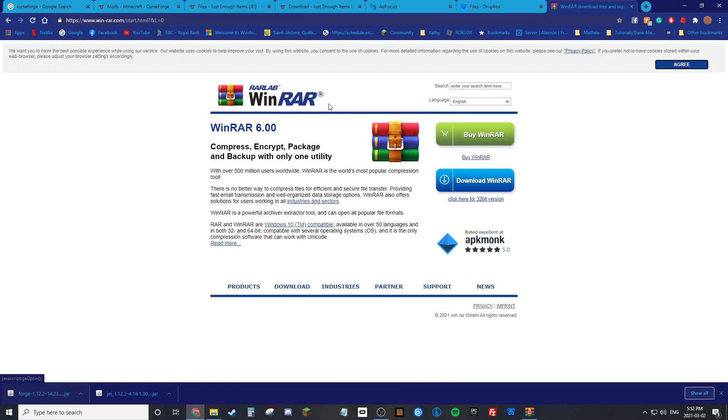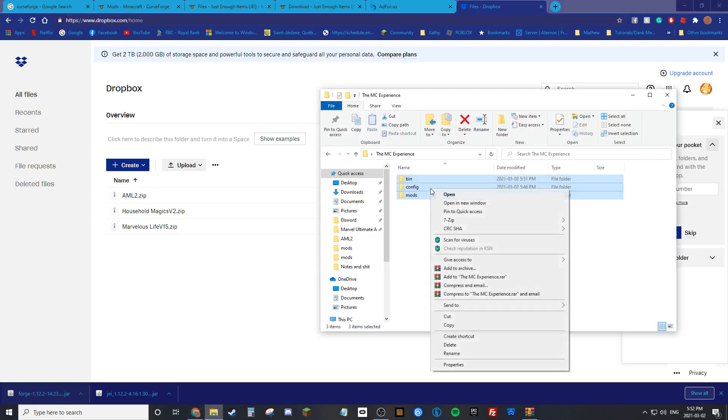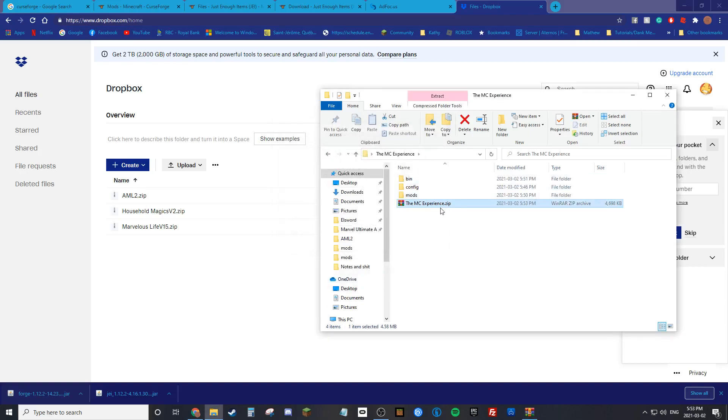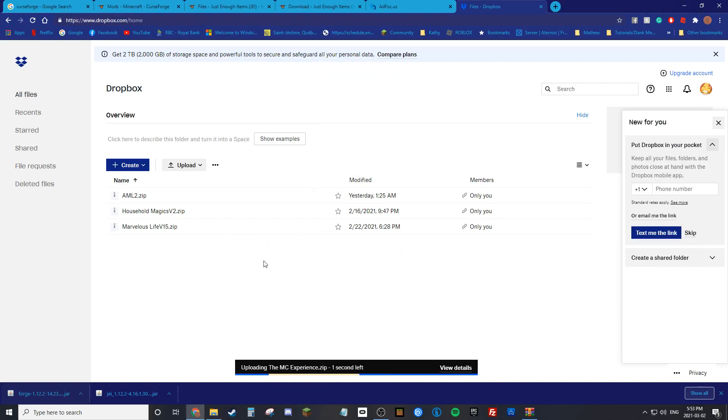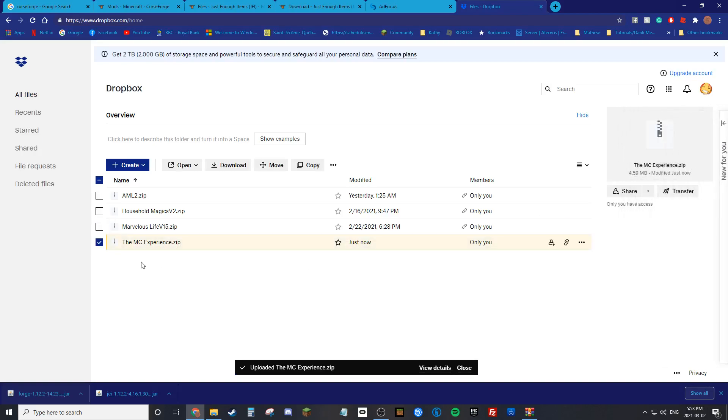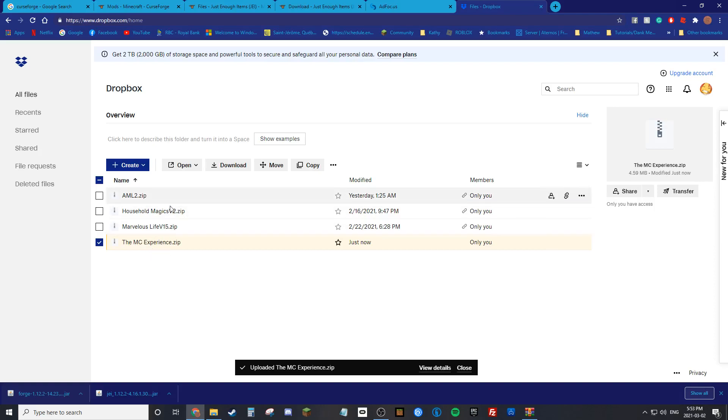Once you have your modpack.jar in the bin folder, go to a website where you can host the zip folder so Technic can access it — that website is Dropbox, not sponsored. Highlight all the folders in your mod pack, right-click and go 'Add to Archive'. You'll need 7-Zip or WinRAR — I'll link them in the description. Select ZIP as the archive format, name it anything, click OK, and it'll create a zip file. Drag that zip over to Dropbox.